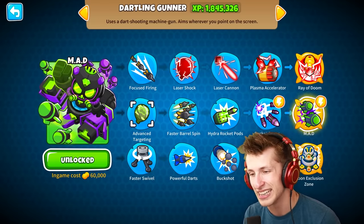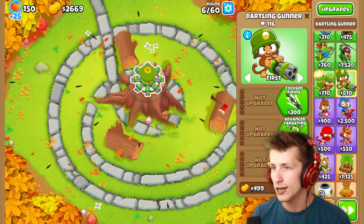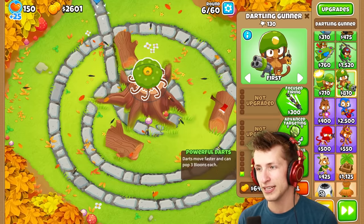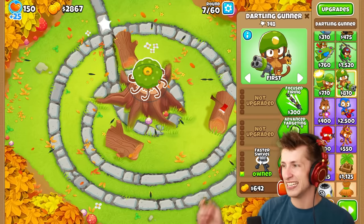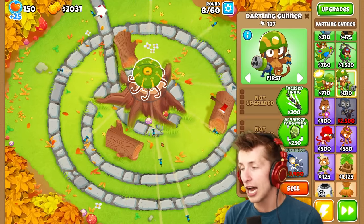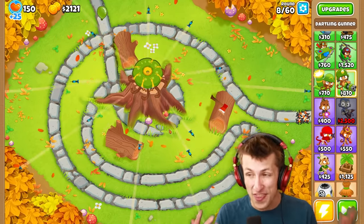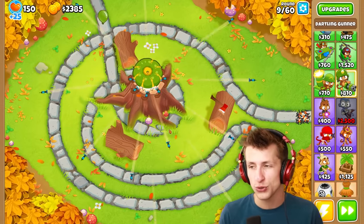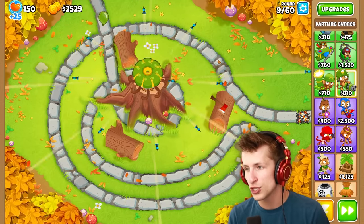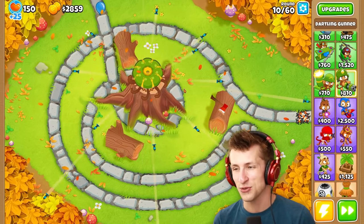We have to use the Ray of Doom last because they're so cool. So we'll start on the bottom tier and work our way up. Faster Swivel isn't actually going to do anything, but it gives them all just these big fat green heads — that's so cool. We can go ahead and get Powerful Darts, which is going to make it way stronger. I bet Buckshot is going to be absolutely crazy as a Dartling Tac Shooter. There's actually one Dartling Gunner that still follows my mouse, which is really funny.